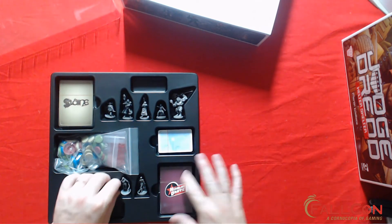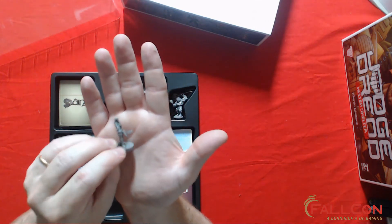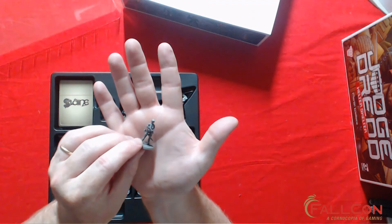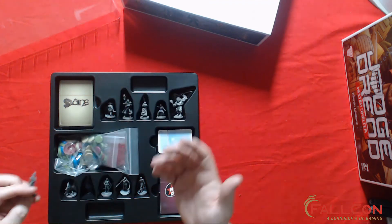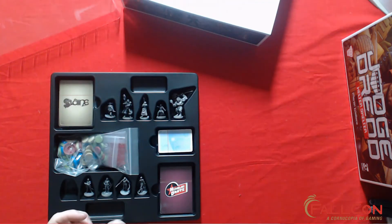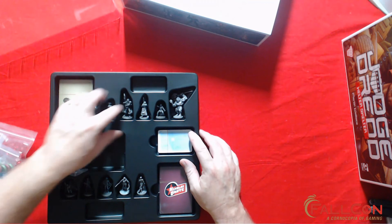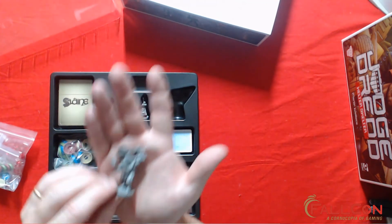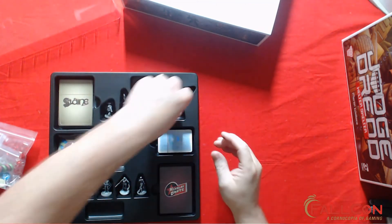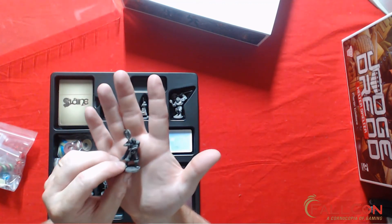Next is the Nicolai Dante deck — I'm not going to open the deck this time, mostly because I want to show off the miniatures. We've got some sort of winged miniature in the Nicolai Dante set. Then Slainn — Slainn's got a big guy with an axe. These are the Scottish ones if I recall correctly, and another guy with a big axe. Very cool.